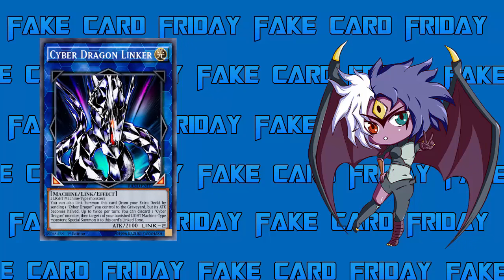Cyber Dragon Linker is a Link Machine-type Effect Monster. He's Light, has 2100 attack, no defense of course — Link monsters have no defense — and he is Link 2. His materials are two Light Machine-type monsters. Similar to Xyz summons, you're taking a minus one to bring this guy out. He has link markers in the bottom left and bottom right, which opens up two Main Monster Zones for Extra Deck summons.